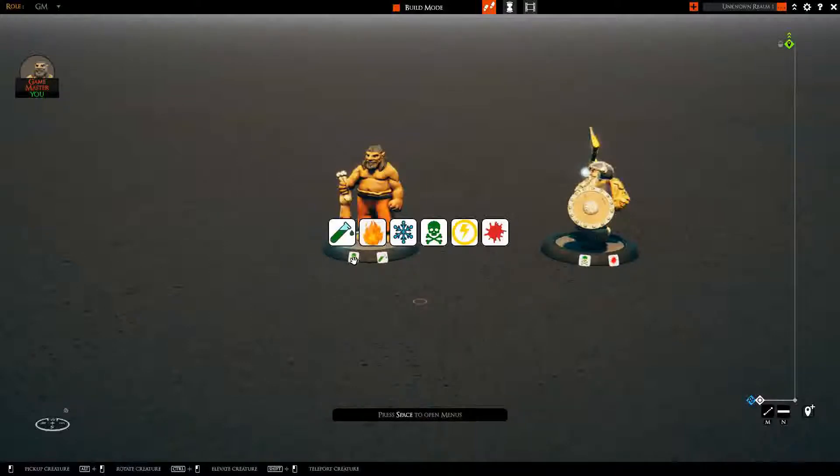If the icon is already present, it will toggle it off. If it is not present, it will add it. The base supports up to three icons that can be displayed at once.